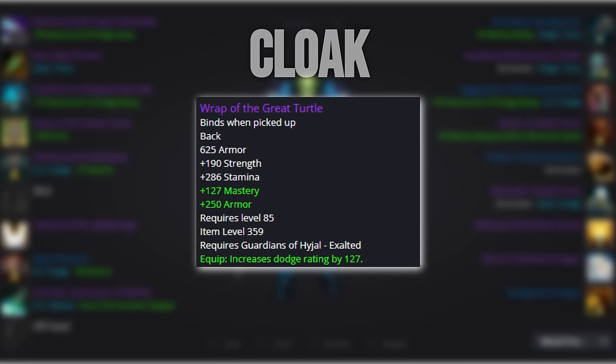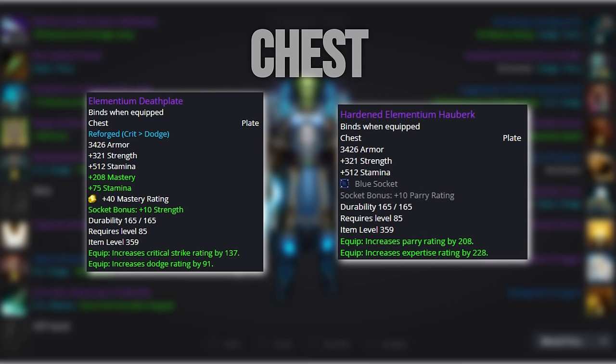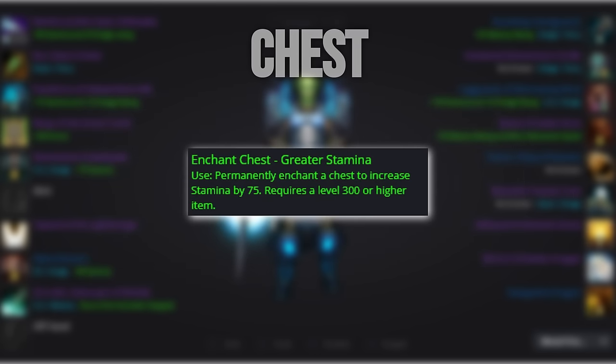For our cloak, we want to use the Wrap of the Great Turtle from Guardians of Hyjal Exalted. No need to talk about alternatives here — just use whatever you get along the way until you hit Exalted. We enchant the cloak with 250 armor. For the chest, we want to go with the crafted BOE DPS chest, the Elementium Deathplate. We much prefer the mastery over parry, and expertise doesn't really offer that much defensively, especially during progression. The Justice Point alternative is not that far behind if you're looking to preserve some gold. We enchant the chest with 75 stamina.